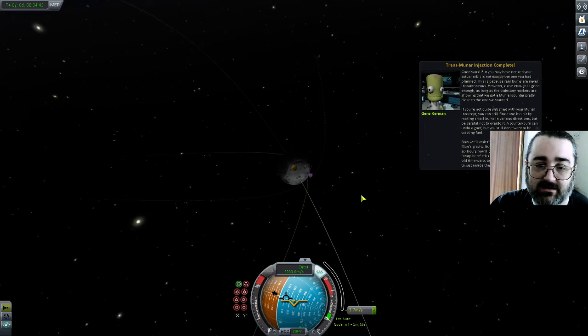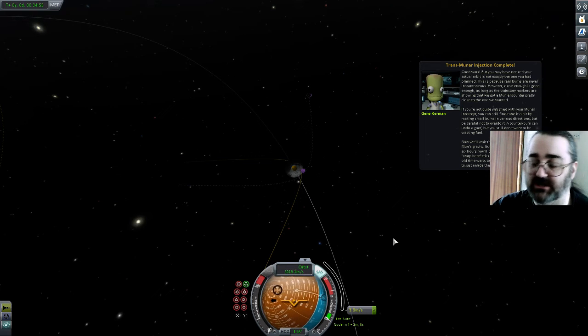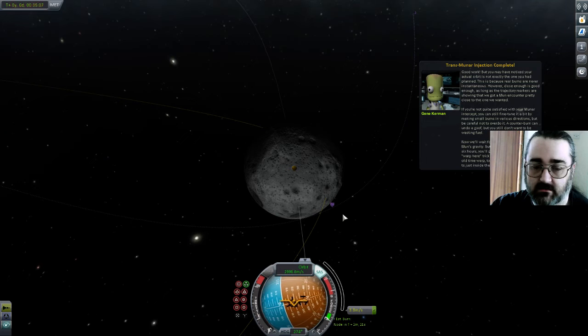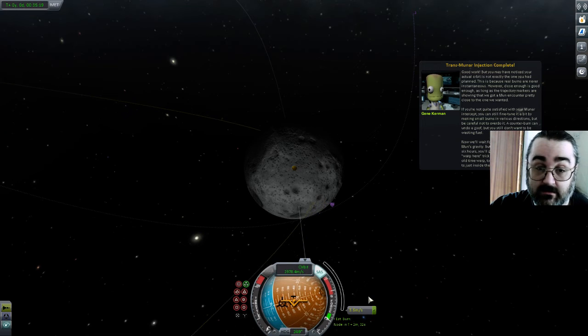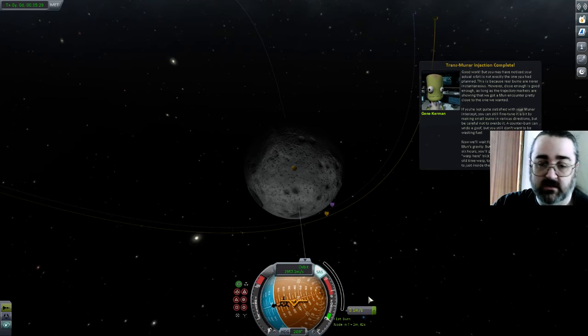And that was a mistake. Let's do that counter burn that they said would have been wasting fuel. I used Z and X — I went full throttle, which I didn't mean to do. I shouldn't be allowed in charge of spaceships, I really shouldn't be. Because now I'm crashing into the Mun, which is a mistake. But I only wasted around about 3 odd metres a second, which is not terrible. It's not brilliant, but... So now I'm going to use the plus key to warp. There we go. Close enough — that will do.